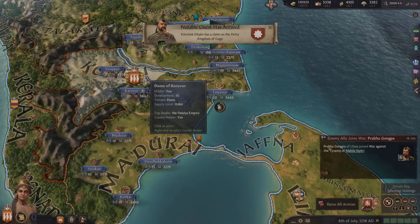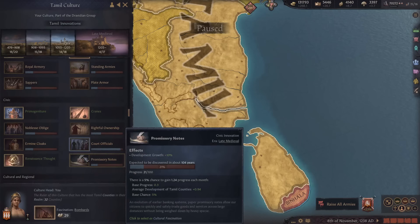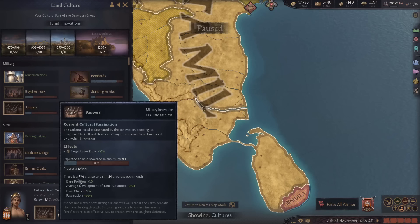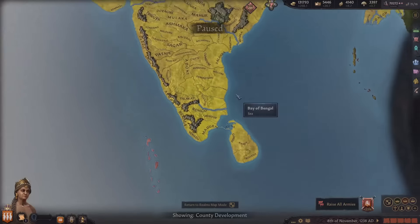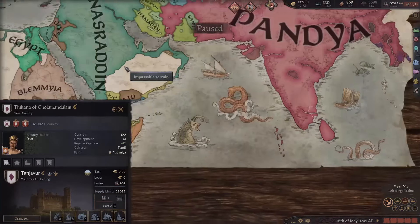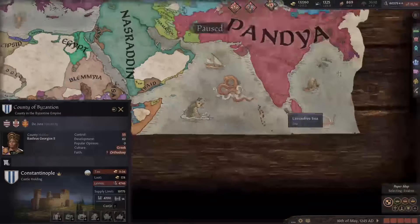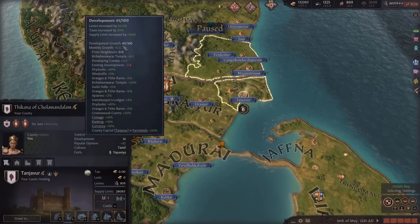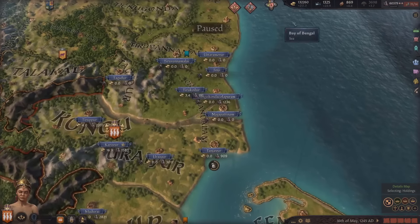I'm going around increasing more development and look at how much I get per month - plus 7.8 right now per month, absolutely insane. We have 55 development here, 60 here, 55 in our capital. We're getting 1.24 progress per month on innovations, so clicking on a tech it's only 8 years to research this and my learning is only 29. We should definitely finish every innovation before 1300 AD. In this land here we have 61 development now - the Byzantines only have 60 so we officially have the most developed land in the world, still increasing by 5.5 with all these maxed trade ports.